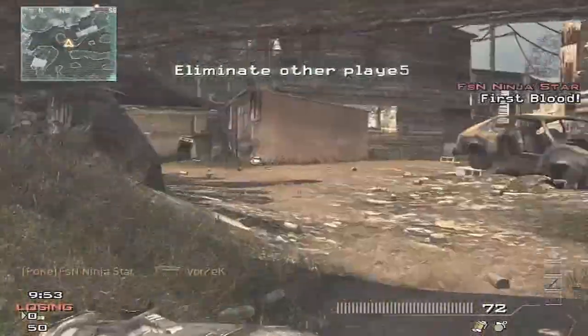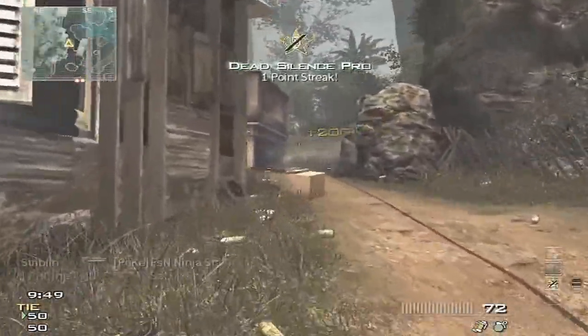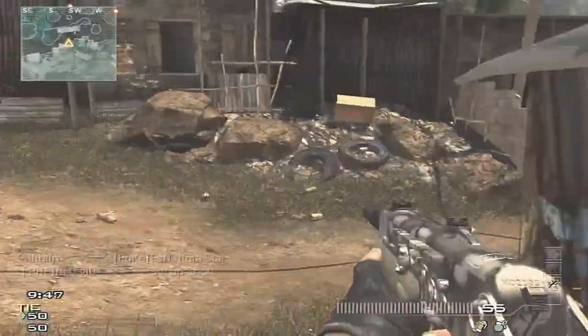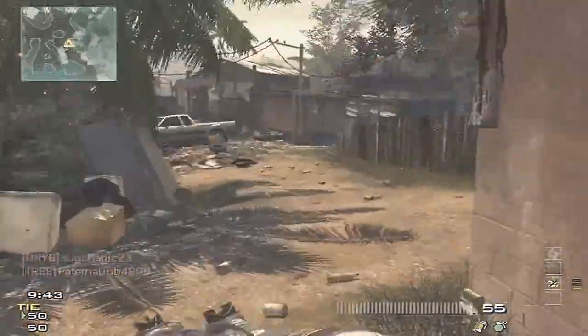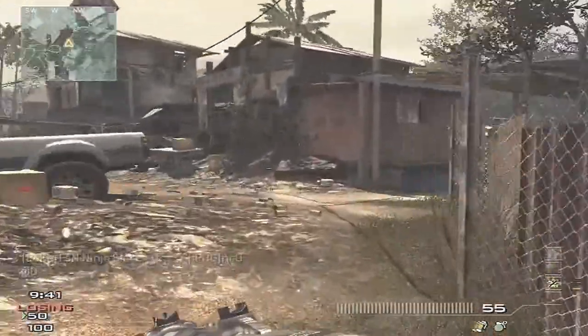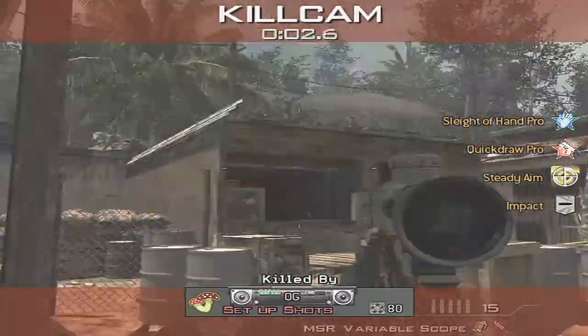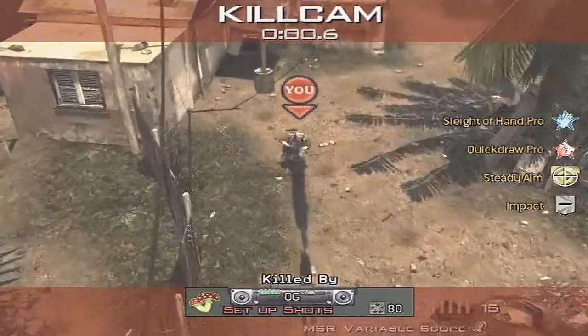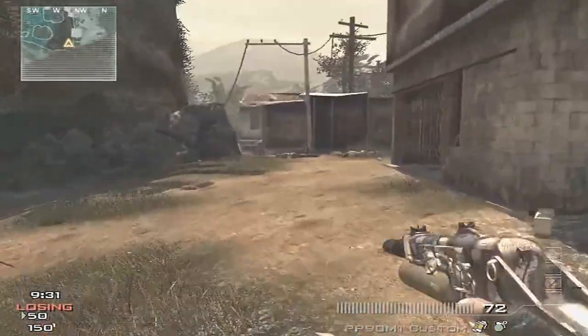What's up guys, this is Striblin, and today I got a gameplay for you on Village, and it's a free-for-all. The funny thing about what happens here at the beginning is I get like one, maybe two kills, and then I just start walking down the road, and then a knife decides to meet my face. This is pretty impressive right here — he does a 360, it bounces off the roof and hits me. Props to you.